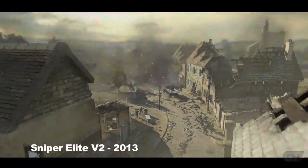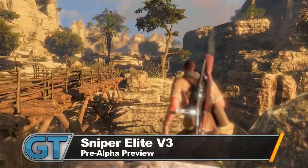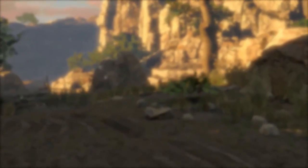We've shot Nazis in the head all across the European theatre, but now Sniper Elite has its sights set on the Sahara. While we didn't run afoul of Rommel or his tanks, there was still plenty of sniping to be done, along with an act of subterfuge or two.